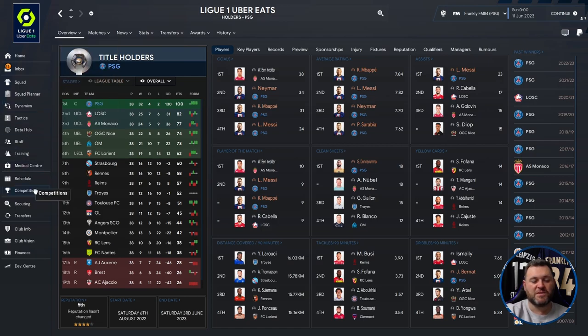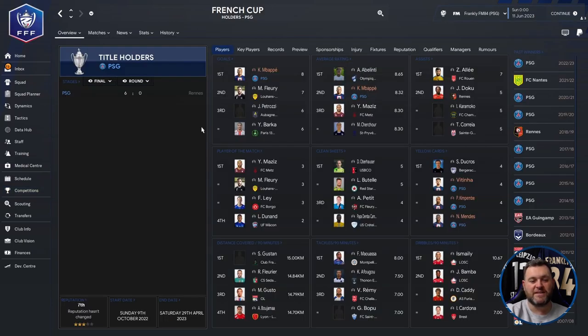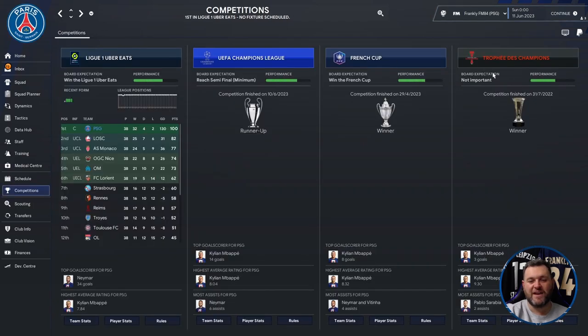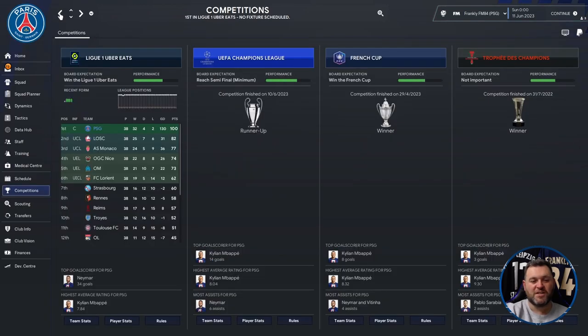Going back to the competitions tab — PSG were runners-up to Manchester City in the Champions League. In the French Cup they beat Rennes 6-0 in the final, and at the start of the season in the Trophée des Champions they beat Nantes 4-2. Another impressive season using this tactic — it's goals galore.